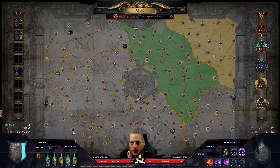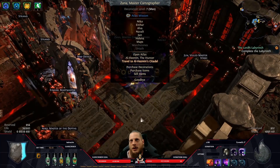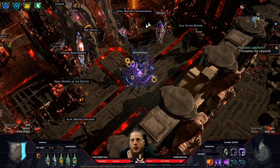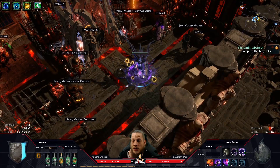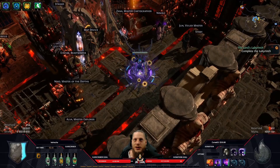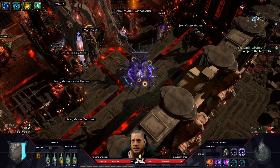Once you have 16 watchstones, Kirak will give you a quest and Sana will open the first Sirus encounter. This will not happen before 16. If you just collected your 16 watchstones, you're probably still gearing up — Sirus is one of the hardest encounters in the game and is very gear-dependent, so you may not be able to defeat him. That's okay — once the encounter is done, you're free to continue collecting the remaining watchstones.